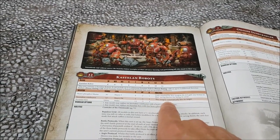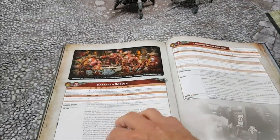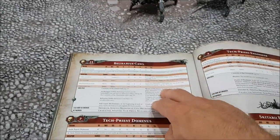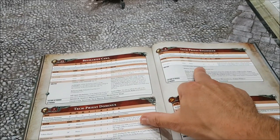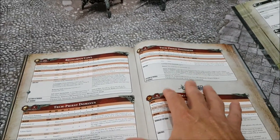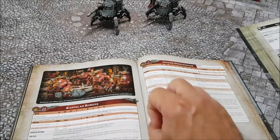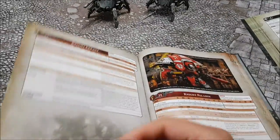Leave the Aegis Protocol on and use them as gun platforms if you intend to leave them at the back of the board all game - their Fyceline Blasters have 36-inch range, heavy three, strength six, AP minus two, damage one, and essentially ignore cover. Three units of Castellan Robots, three units of Onager Dunecrawlers, get your infiltrators, get your Electro-Priests, some bubble wrap, a couple of Tech-Priests or an Enginseer. That's as strong as you can get in eighth edition for Admech.